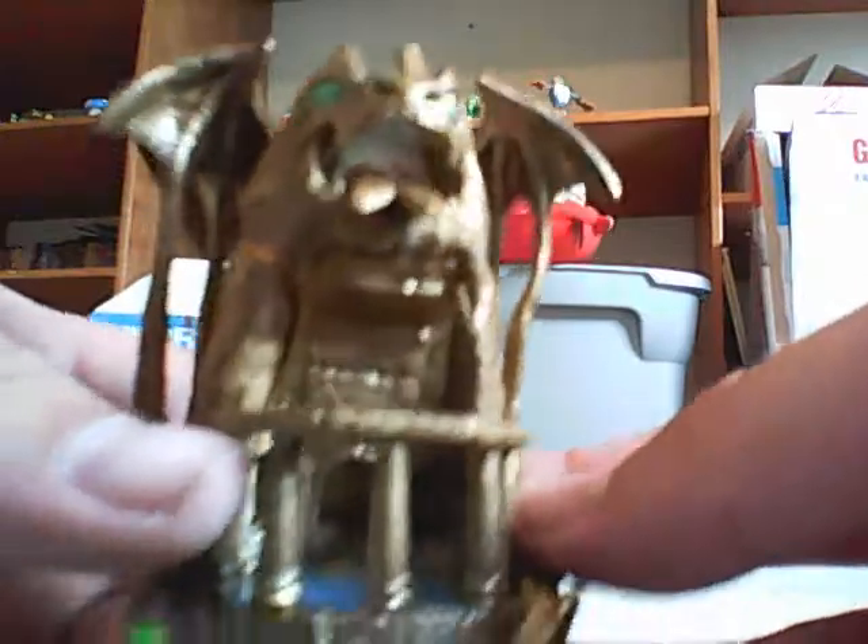Get the Dragon's Peak level piece out. It's got a Dragon's Head on top, and a little staircase here that looks like a tail, going around the side. It's pretty nice.